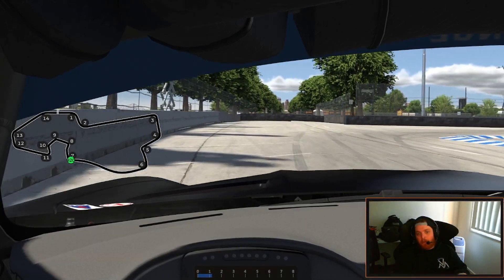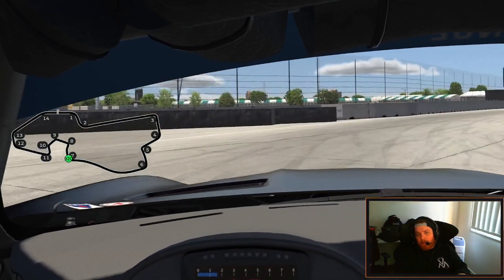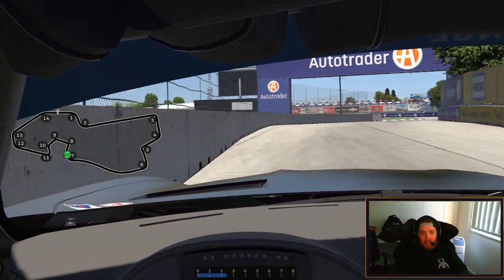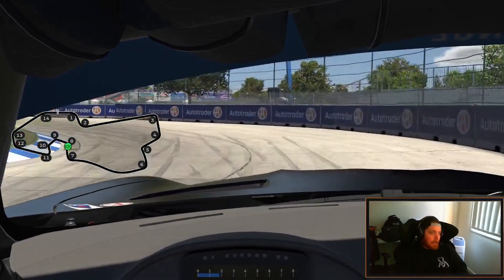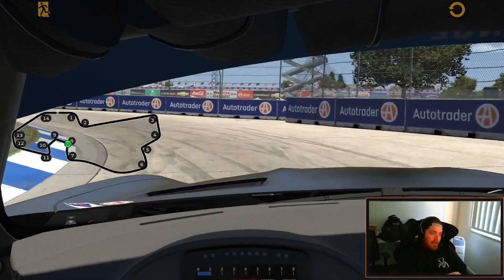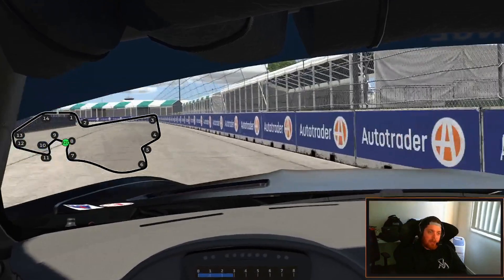Turn in at the 100 board, get nice and close to the curb — the car's going to slide all the way out to the exit. I stay in second here under the Auto Traders bridge, and then another brake marker just after the bridge. Still in second, get the car nice and tight on the curb, let the car track out to the edge of the wall.